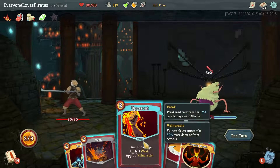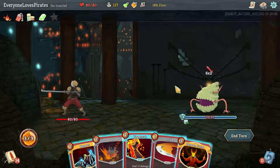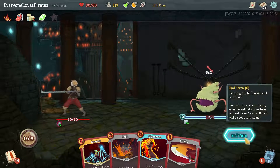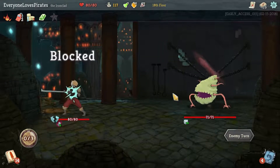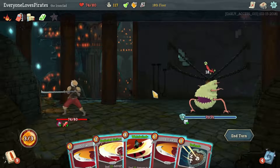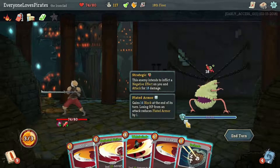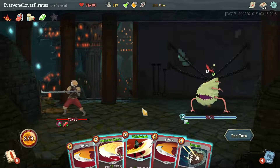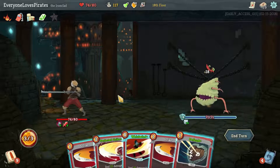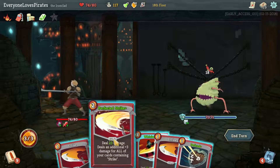Making this guy weak and vulnerable will probably be very good. We don't need our Reaper yet to heal. Getting Demon Form out immediately wouldn't be bad either — in fact I'm going to do that. We need more energy so we can play Demon Form. Whirlwind will be great for breaking through this and taking some of those charges off. I really don't want to take 18 to the face though — should have weakened him last time. This is going to do a ton of damage though.